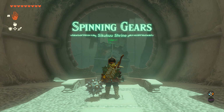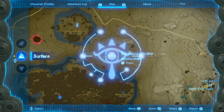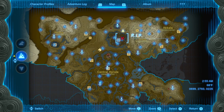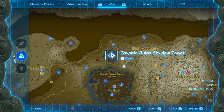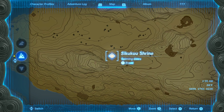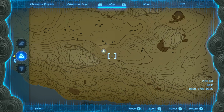Hey, what's up guys? Today I want to show you how to complete the Sikuku Shrine and where it is located. The Sikuku Shrine is right above the Great Hyrule Forest on the north side of the map, southeast of the Typholo Ruin Skyview Tower, out in the open in these mountains. You just mark right here and you'll be able to find it very, very easily around this terrain.